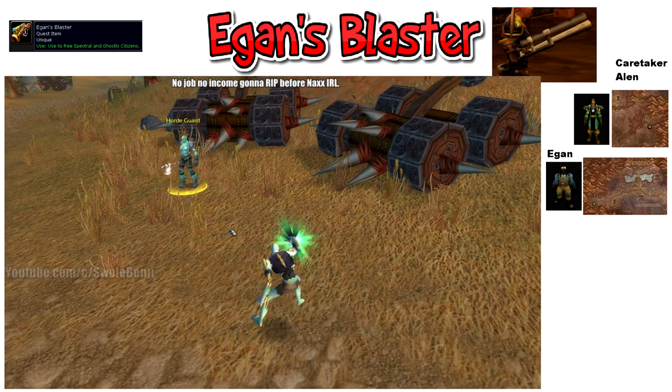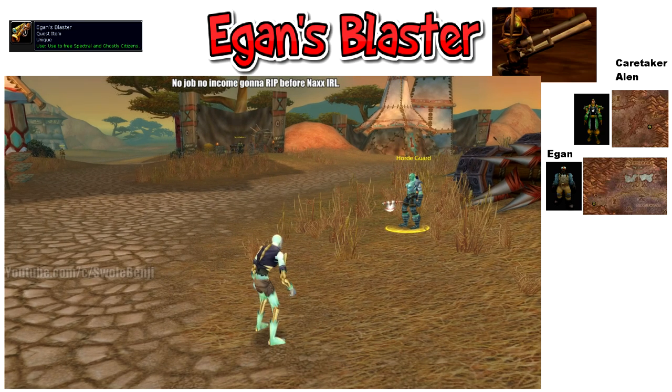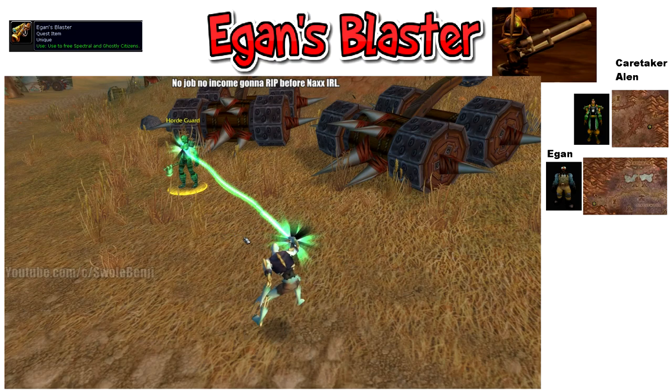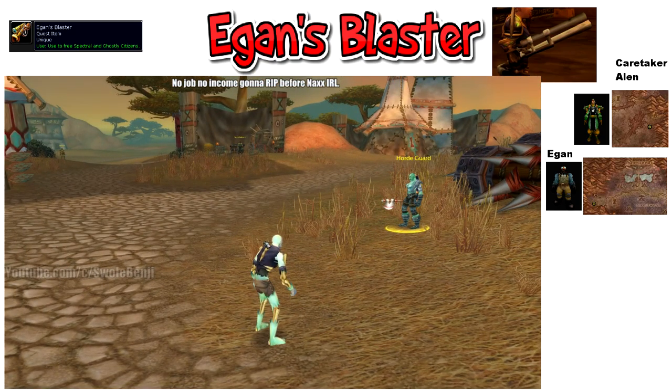Egan's Blaster will take up your ranged weapon slot. If you don't have a ranged weapon slot, now you do. Paladins, Druids, casters with guns? This looks like a generic gun when you draw it out. When used on other players or NPCs, you'll do a Siphon Life-type animation.